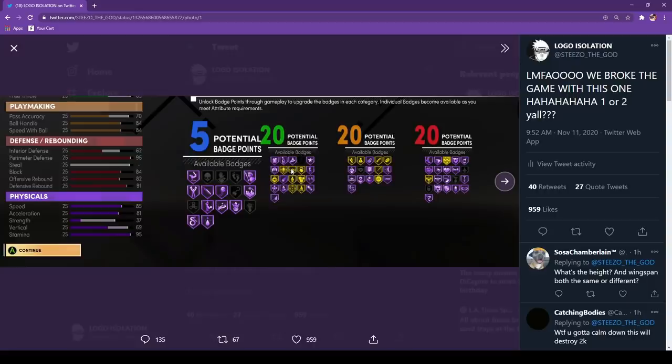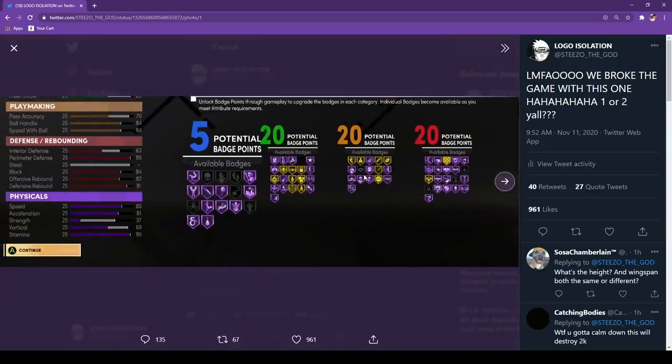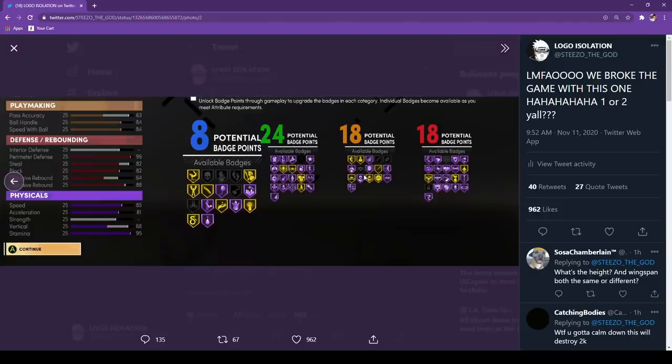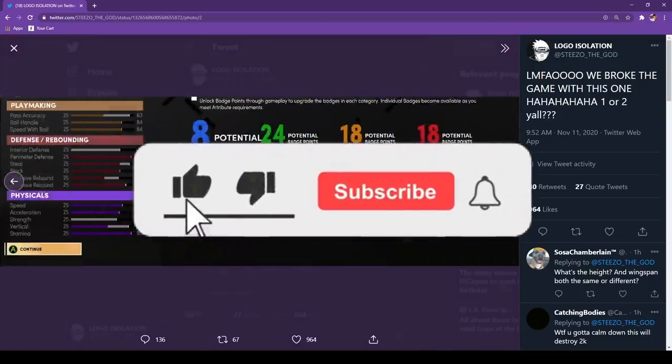Hit the like, hit the subscribe, hit the notifications. Like I said, we doing research — we learning new things every day. I just want to let y'all know real quick: I have Hall of Fame First Step and Intimidator. People are like, 'Steezo, you must be making your build super short or super tall.' I am 6'7", y'all. I'm going to get right into it — this is for informational purposes only. I'm taking risks with these builds. Take the info I put out to find the best build for you, because everybody is different and we all have different play styles.